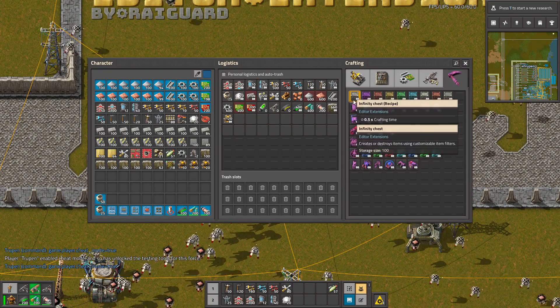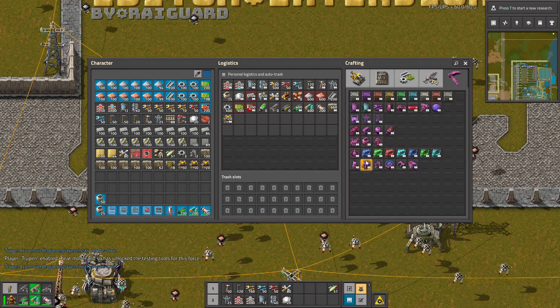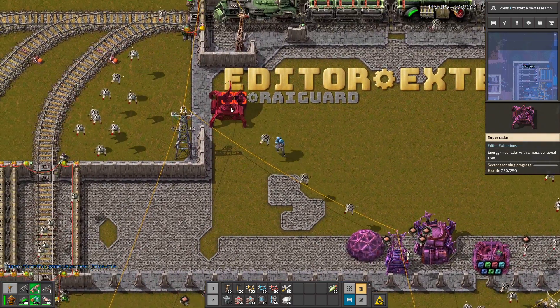As you can see, we have tons of new items: chests, inserters, radars, labs, and so on — and everything helps you with debugging.